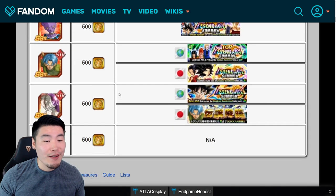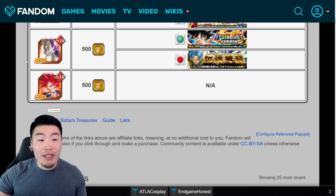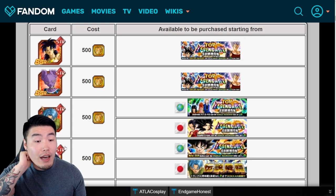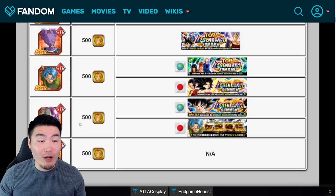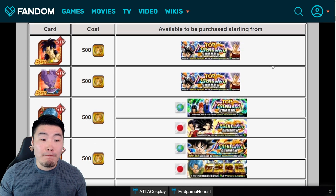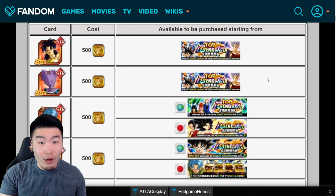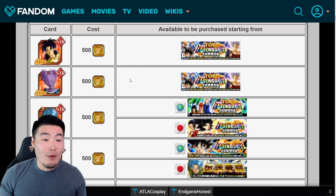Moving on to STR types: obviously starting with LR Ultra Instinct Goku at number one — easy pick, nobody's going to dispute that. At number two, this might be a bit controversial, but I'm going with LR Beerus. His damage is very impressive, hitting around seven to eight million. He's become extra good now mainly because of new supports like STR Whis and Vados, and also with the release of PHY Beerus who is just ridiculous — and STR Beerus is the best linking partner for him.